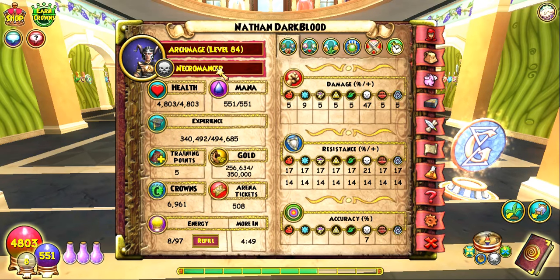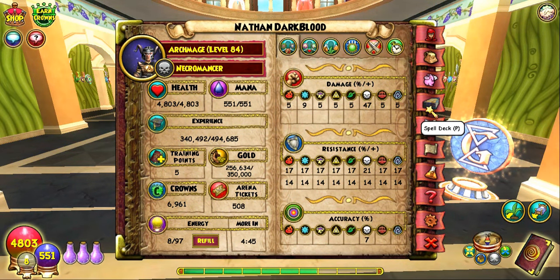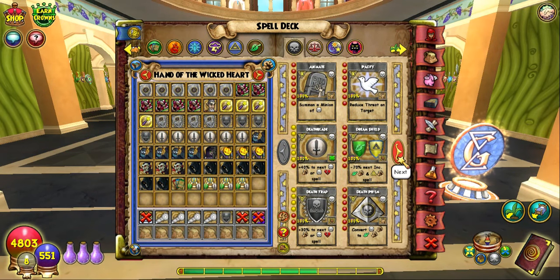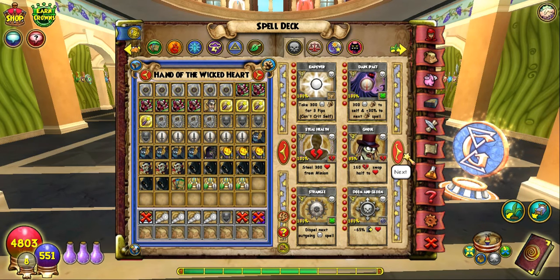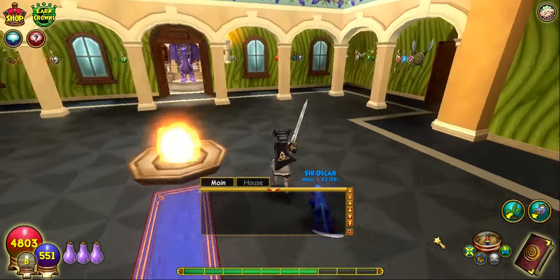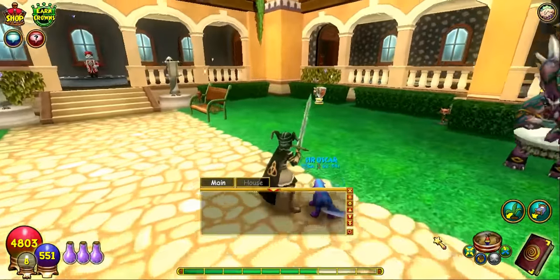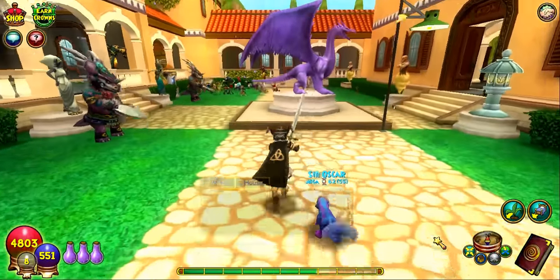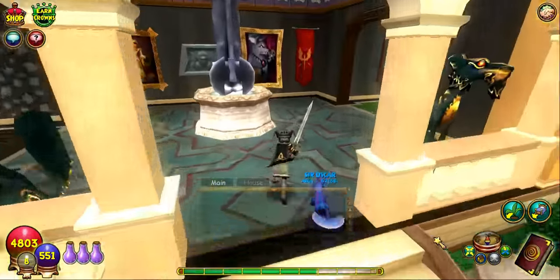I chose Death because this character's spells — which I can show you real quick — some of them deal damage and then you get half health back, which is great because when you're getting to the higher levels, the damage you will receive from opponents is going to be very high and you only get three health spells to heal yourself.